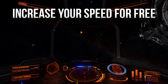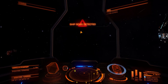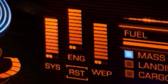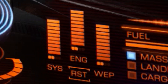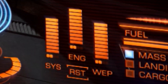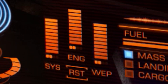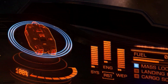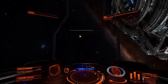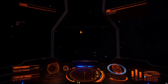Next up on the tips and tricks list, we have a very, very simple method of increasing your speed for free without having to do any upgrades whatsoever. All we do is look in the bottom right of our screen — one is system, one is engine, one is weapon. These are your power management systems. You can put more power to a system if you would like. If you're in combat, you probably want to be putting all your power to weapons. If you need your shields recharging quicker, you can put all your power to the system menu. If you would like to go faster and use the boost feature more often, then you want to be putting all power to engines. All you do is click the button that's set to engine, and as you can see I'm going a full 20-30% faster right now.